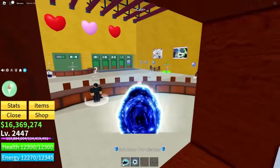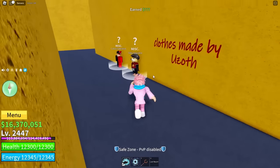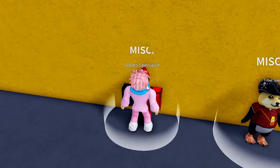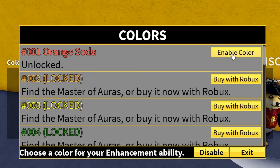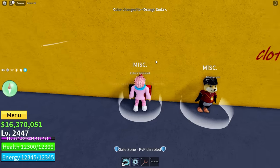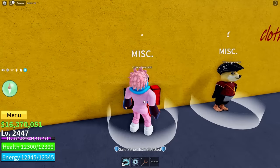If you have a bunch of Robux, you can head to the café, get the chest, go all the way to the bottom, and talk to the guy there — you can literally buy all your Haki colors with Robux, any color in the game. But I don't think a lot of you watching have millions of spare Robux to spend on this, so you should probably just stick to the other method.